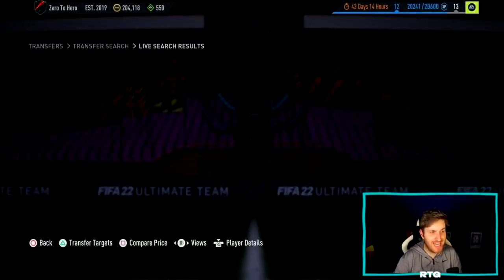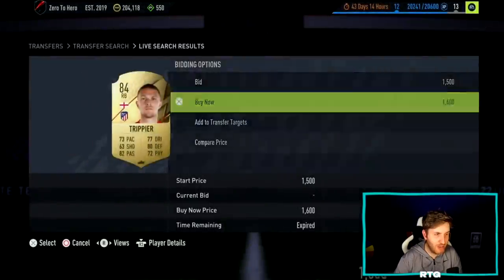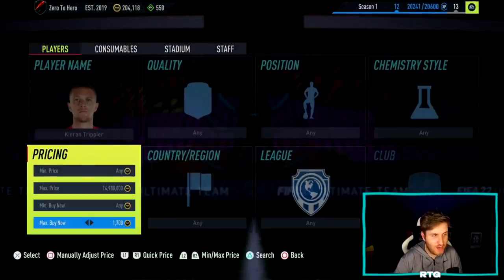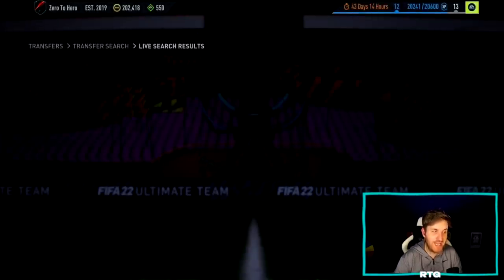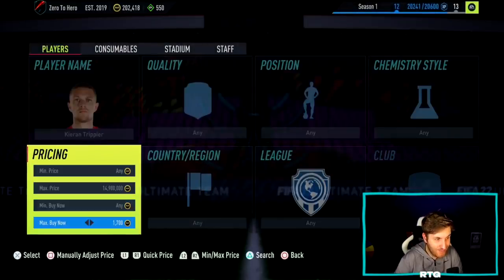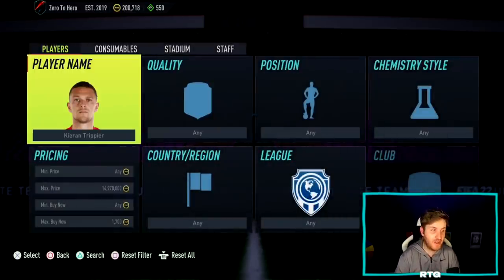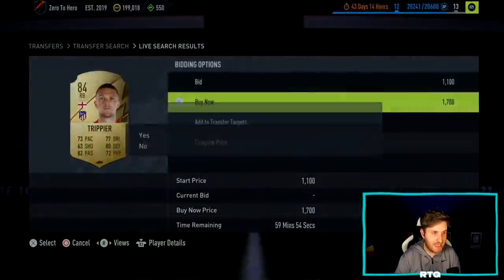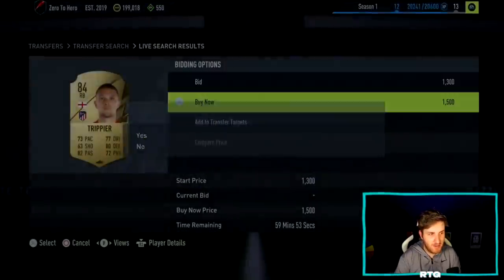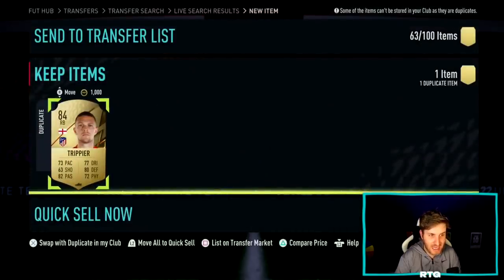Another really good player I'd advise potentially investing in is Trippier — obviously being English, he links to the Premier League and La Liga. Any SBC player or 84-85-86 rated player that can link well to multiple leagues is a very good shout for a potential investment. Trippier with links to the Premier League, the right-back position, and being 84-rated at just 1.7k is pretty astonishing. When there's an incredibly hyped SBC, there's no way this Trippier card stays at this price.